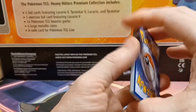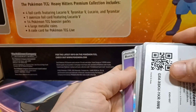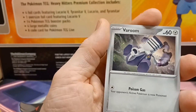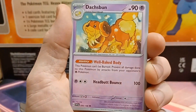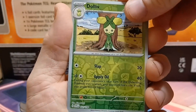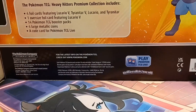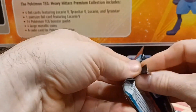Psychic energy — wait, I accidentally showed the code card. Not sure what I did there but you all got a free code card! We've got Veroom, Clauncher, Skiddo, Quaxly, Dedenne, Tatsugiri, Scovillain, reverse Growlithe, reverse Growlithe, reverse Dolliv, and the Arboliva. I mixed up the energy card and code card there.